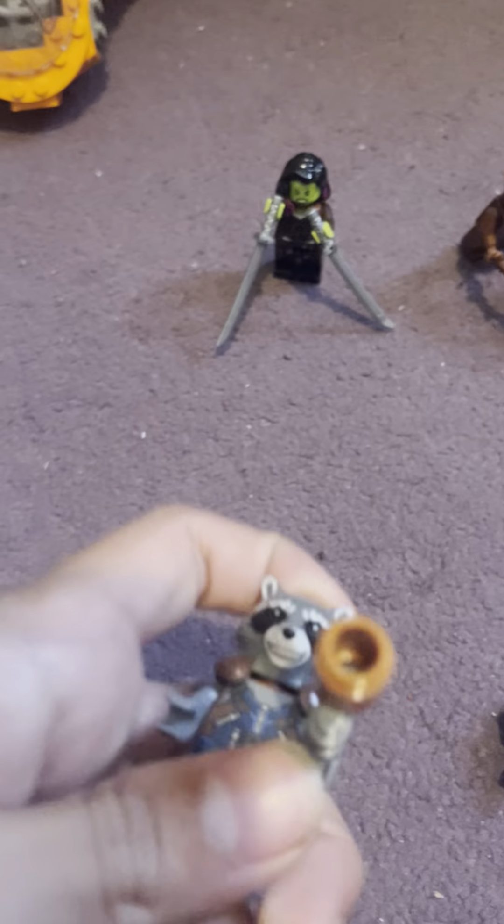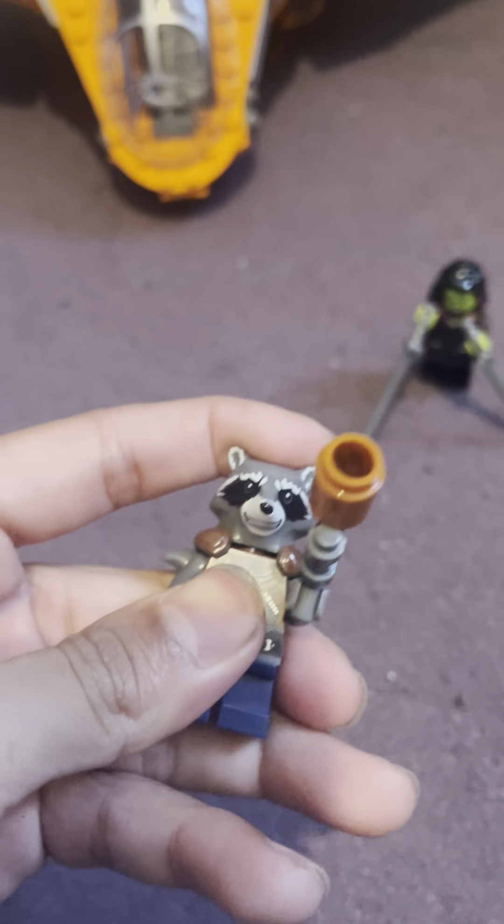Here is Rocket Raccoon — don't call him a rabbit, he's the goat. He just has a simple gun. I destroyed the other gun and turned it into like a telescope for Rocket to stand on. He can look through there, and if Thanos is coming he shoots him — you're done.